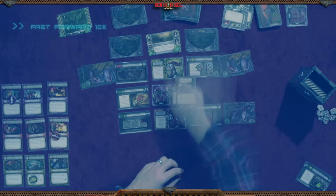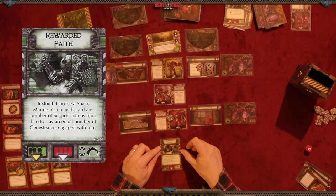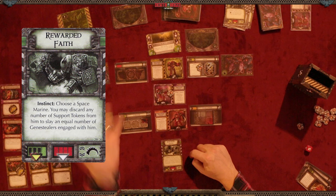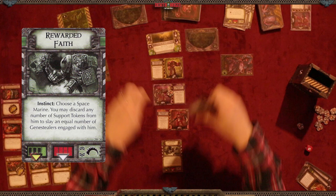Let me pause the video here because it's getting a bit long. I'm going to fast forward to just before the final level — you've got more than enough of a gist of how gameplay works. The only thing that really happened anyway is I lost more marines. We're now at the final level: I used the one door token to eliminate a gene stealer, then got rid of terrain cards.